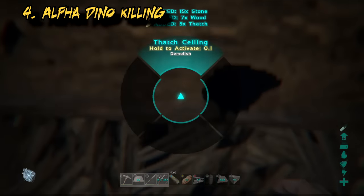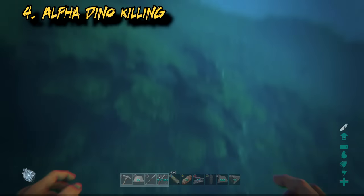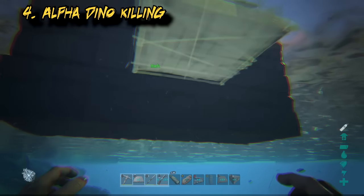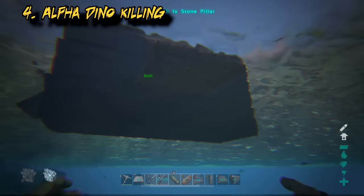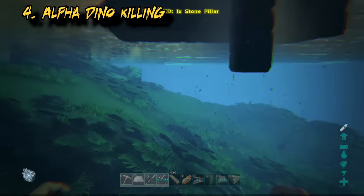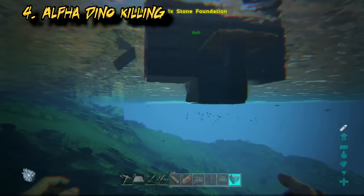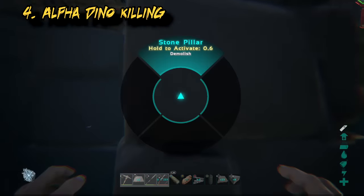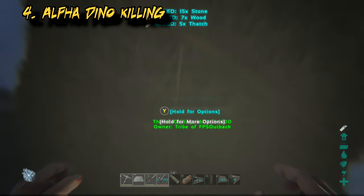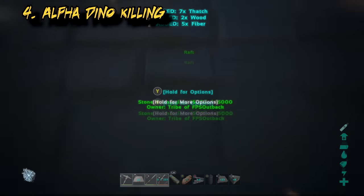For alpha rexes you're going to need the foundation barricade five high. You may be thinking why not just build a wall down — it doesn't work. If you build a conventional wall, the alpha dinosaurs will just sink down and start attacking it. But by making a stacked foundation wall, they'll keep trying to walk up on top of it, staying on top and letting you pike them in the face. Without the barricade they can slip underneath the boat and cause all sorts of grief.